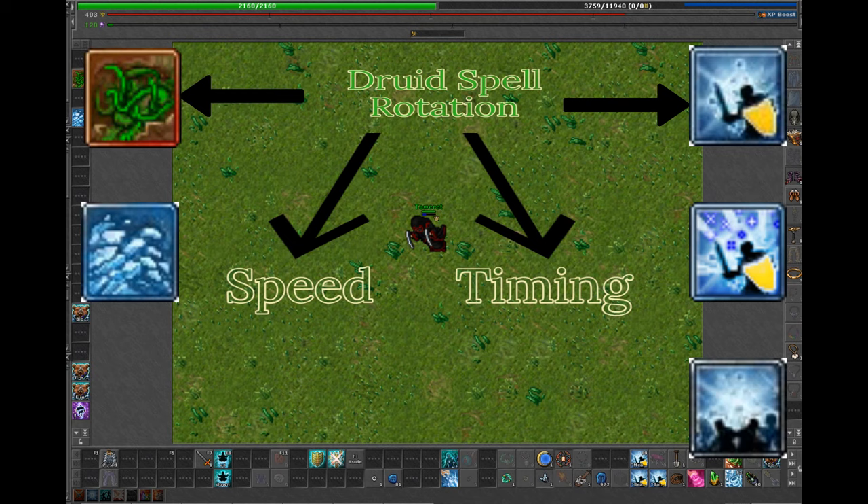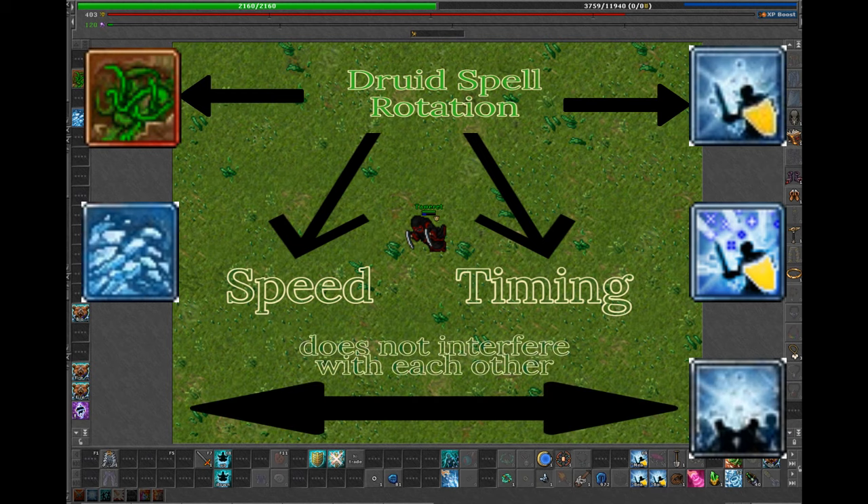The first rule you have to know: support spells do not interrupt your attack spells. In team hunts, this means you can just press down the CO button all the time without releasing it while you click on your attack spell buttons.